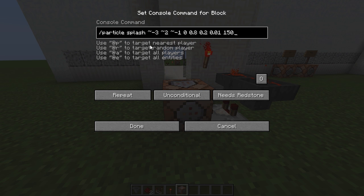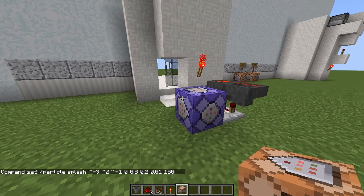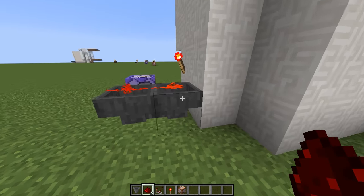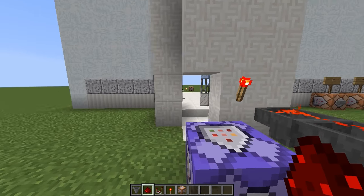Once you've copied and pasted this command into your command block, press done and the command block will change to purple. Finally, place one item inside one hopper — it can be any item you want, just put it in there like that.